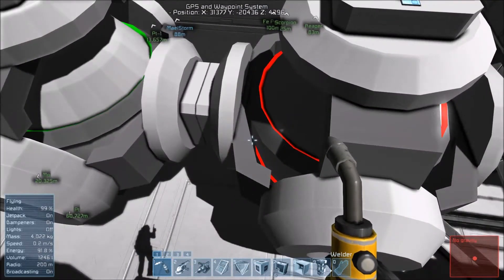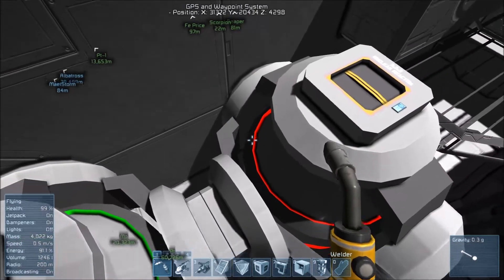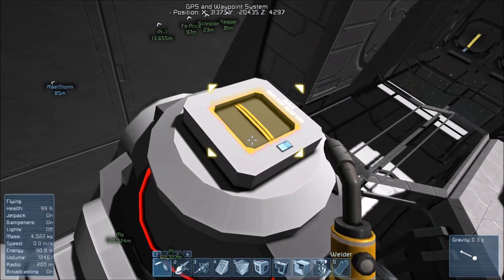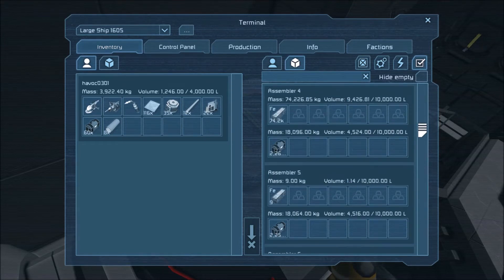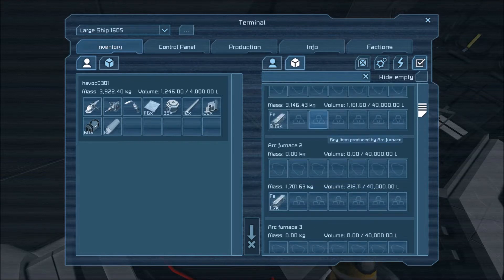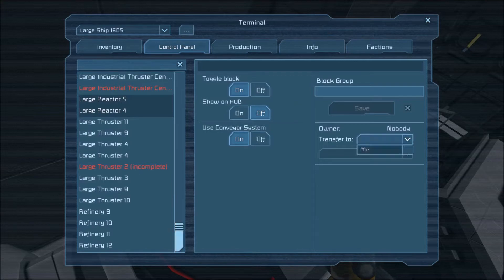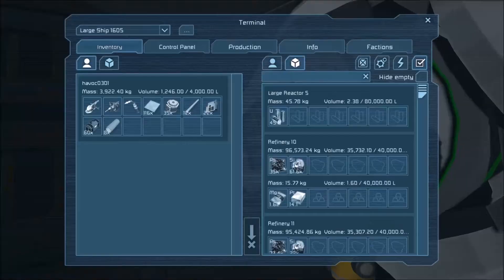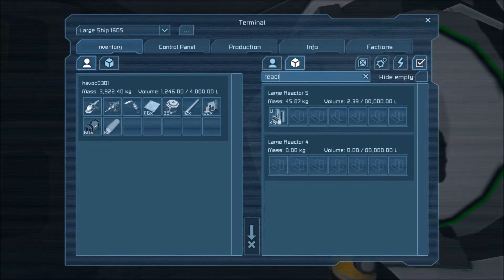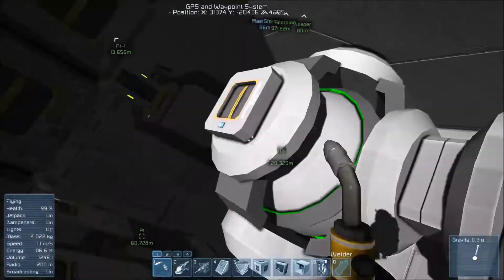Wait for it. Wait for it. Why aren't you grabbing uranium? The other reactor is grabbing it - you should grab some too. I wonder if it's because of this. Nope, still not doing it. Alright, so we're going to have to throw some uranium in there, it looks like. Reactor - put 20 in over here. There we go. Both reactors are now online, producing power.